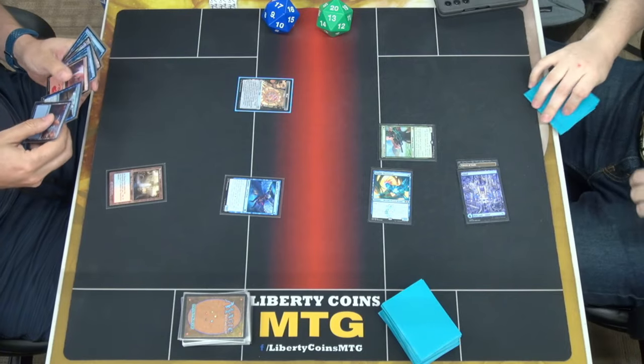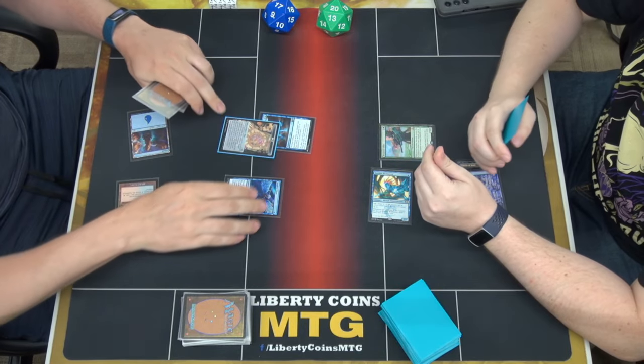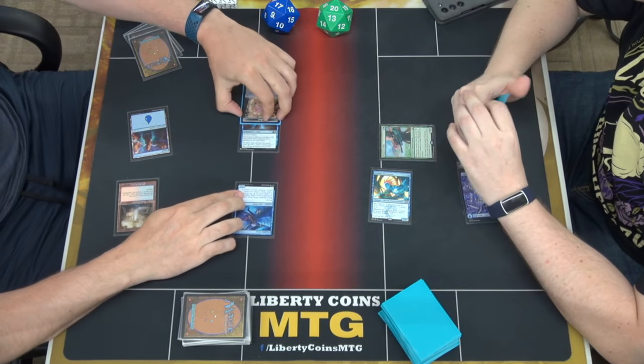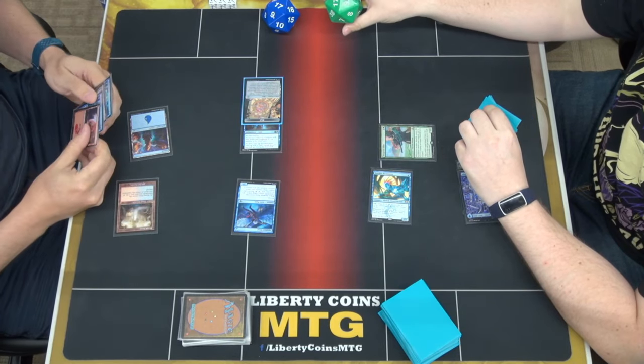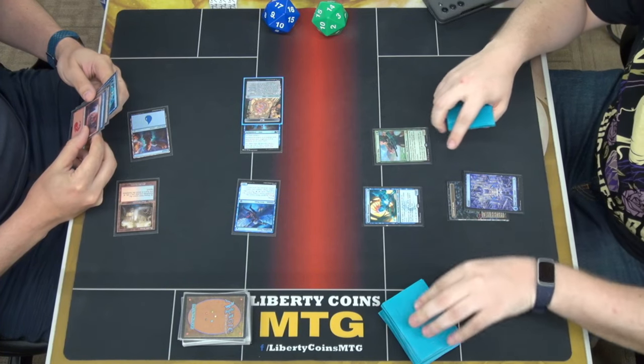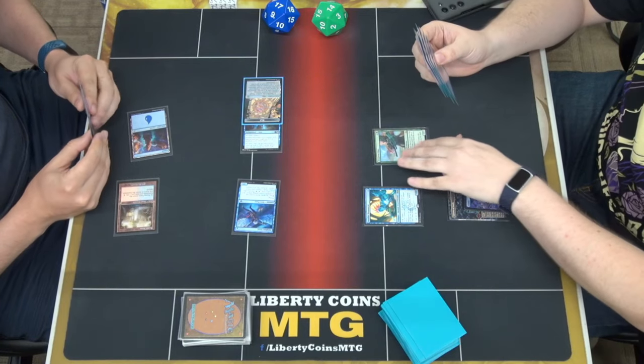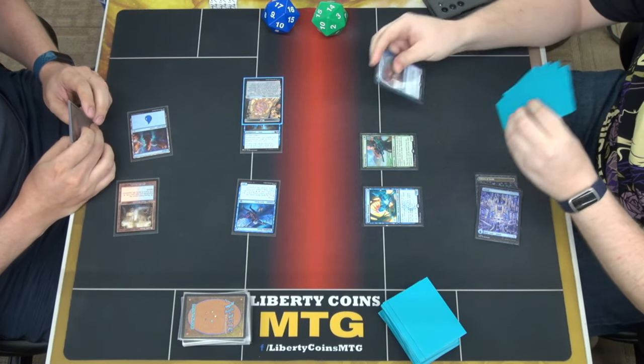I'm at 12. I'm pretty sure I win out if you trade that anyway. Swing for 6. We'll take 6 — go to 14. Pass turn. Hit a green mana, please hit a green mana — that is not a green mana. Well, I guess we're racing then.